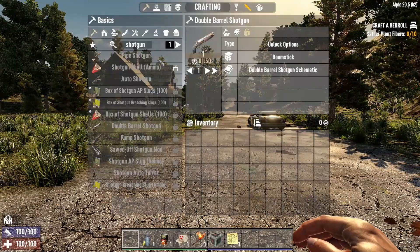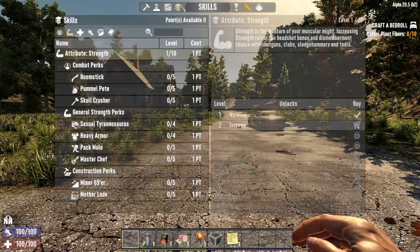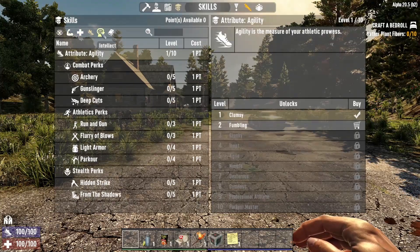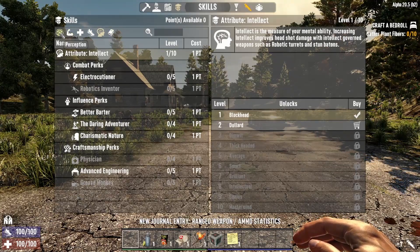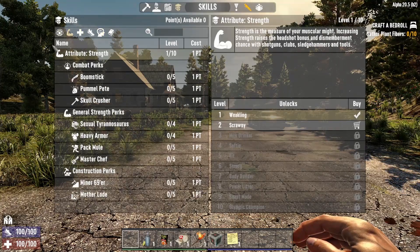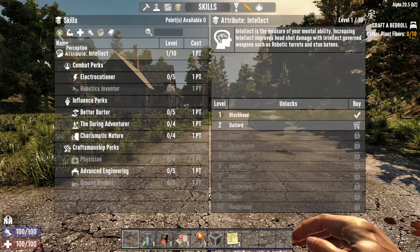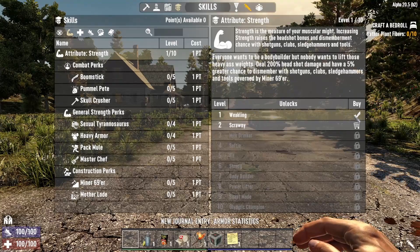To get into the skills, press Tab to get your character sheet — it's the last option called Skills. Skills are broken up into five categories: Perception, Strength, Fortitude, Agility, and Intellect, and then you've got Perk Books at the end. Looking at Strength, I've got one point in it — you'll have one point in each of these attributes by default — and I'm currently classed as a Weakling.